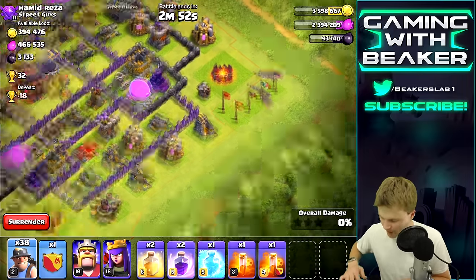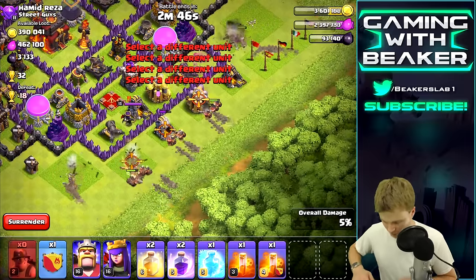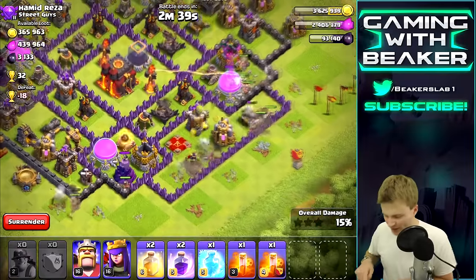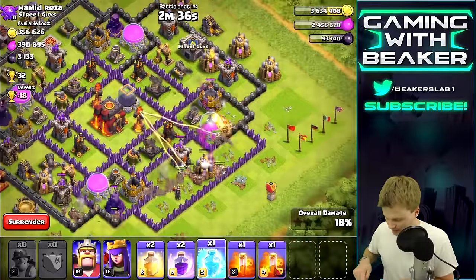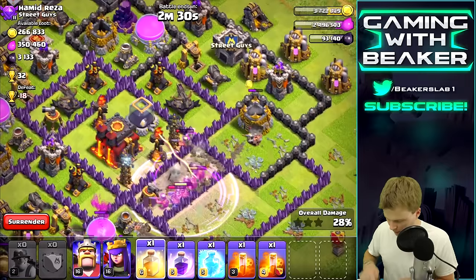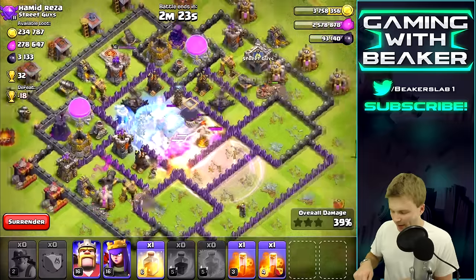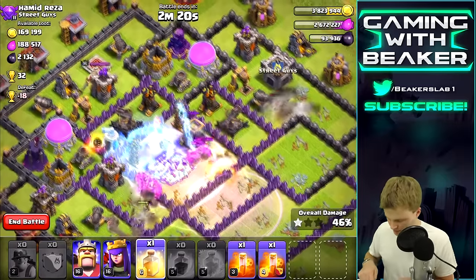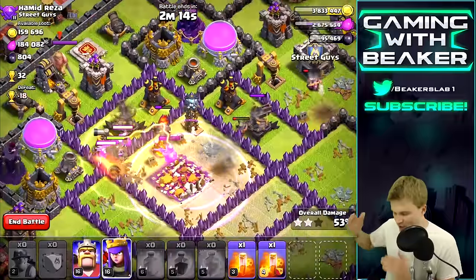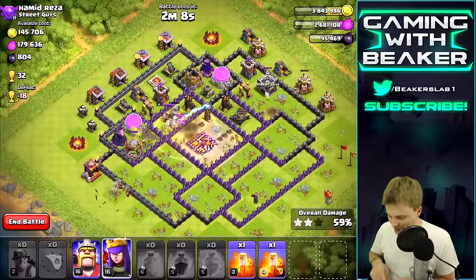Putting about 10 on each side, a couple more on each side, then the rest right in the middle - go! Killed the queen pretty easily there. It's not really working well in the center. Rage spell, go! I'm kind of worried about the bombs - where are the bombs? Looks like they weren't in the middle. Can we take out that other inferno? Get it!